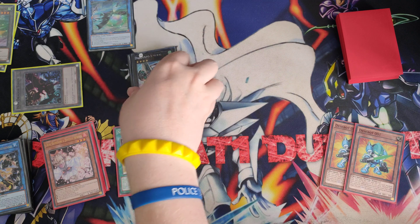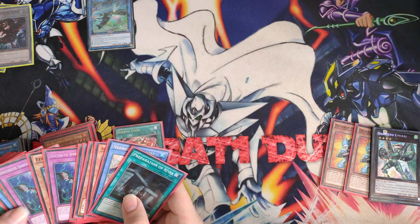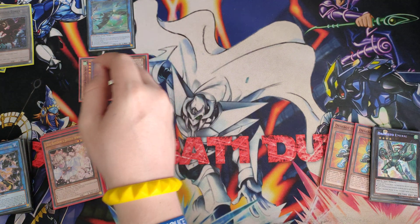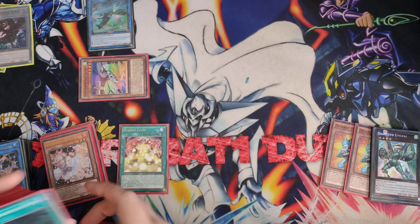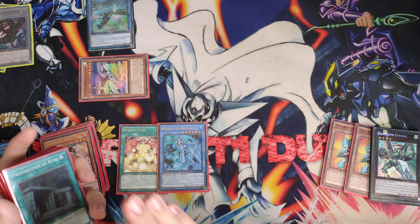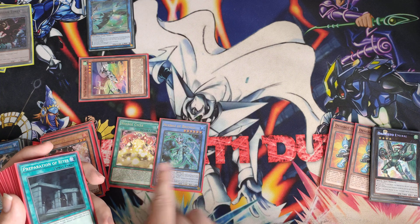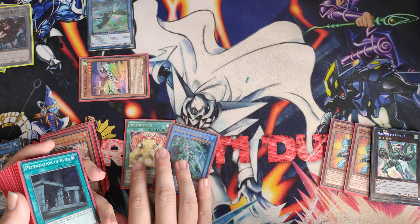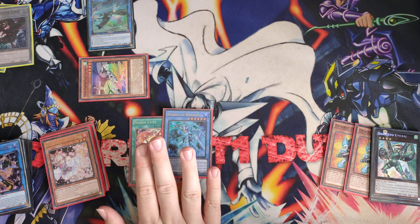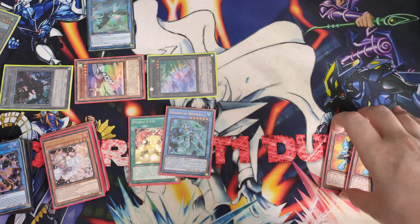Then we trigger Auroradon. Auroradon will send the Emerald and the token to the grave, and summon from our deck a Cult Wing. Now that we've summoned the Cult Wing, we chain Cult Wing as chain one and Herald in the grave as chain two. We go ahead and add a Necroz of Brionic. The reason we're getting Brionic first is because we don't have the Benten yet, so we need a way to have some plays. Getting these two cards first is better overall. Then we resolve the Cult Wing, summoning two tokens, and we get to summon both 001s back.